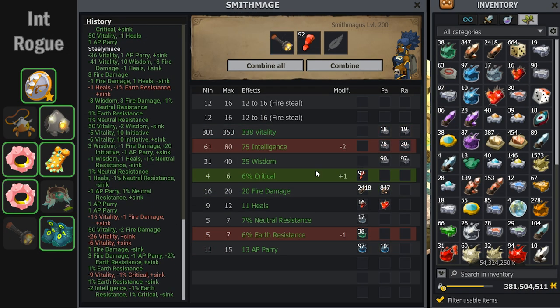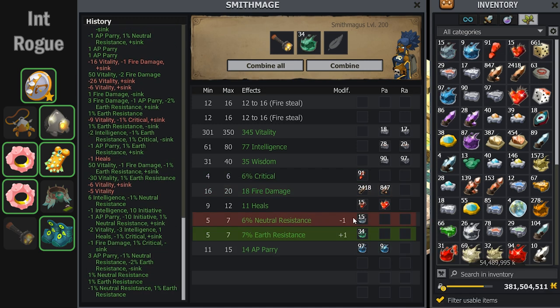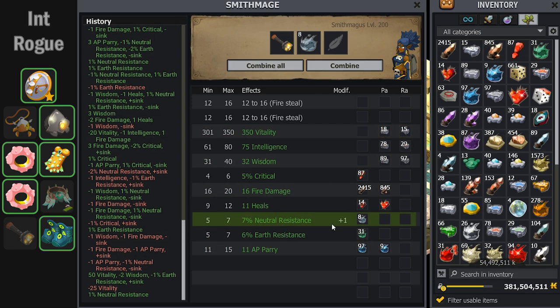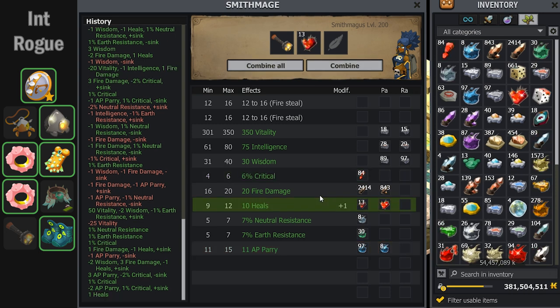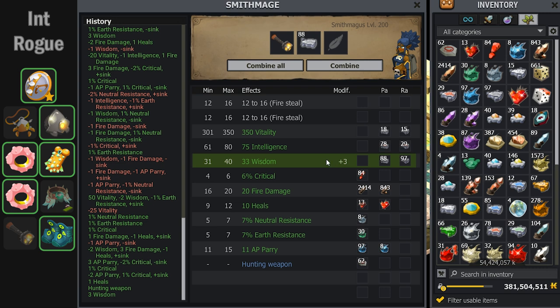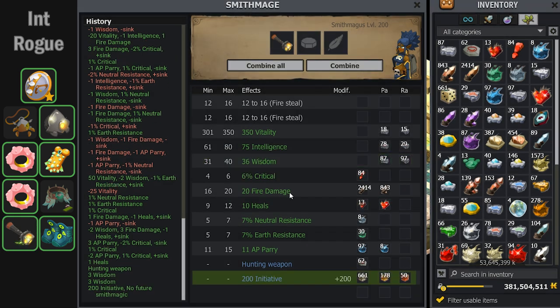For this Steely Mace, I decided to put the second initiative transcendence rune on it, because there's no source of sink and it also gives 20 fire damage already, so there's not much I could do on this weapon except a transcendence rune. I also want to make sure to have hunting weapon on it because Ability is a level 200 hunter. Here I go for the hunting rune and it actually crits on, which is nice, but I'm unhappy with the wisdom until I get two raw crits. I decide this is good enough and slap the transcendence rune on it. I'm satisfied with how this turned out.